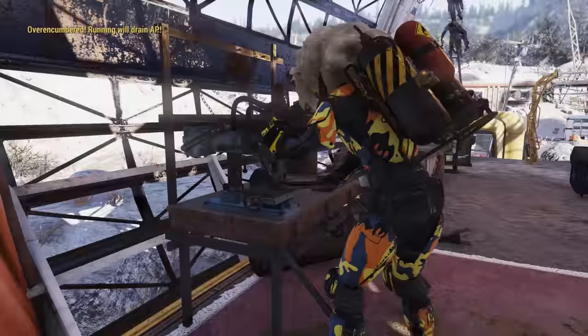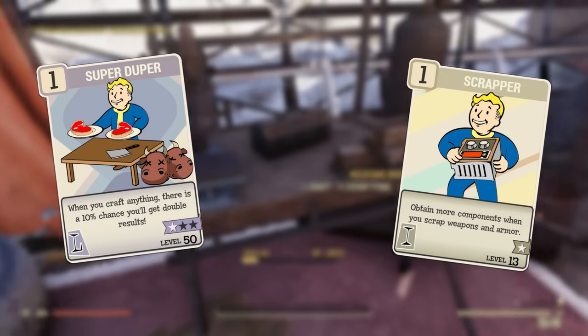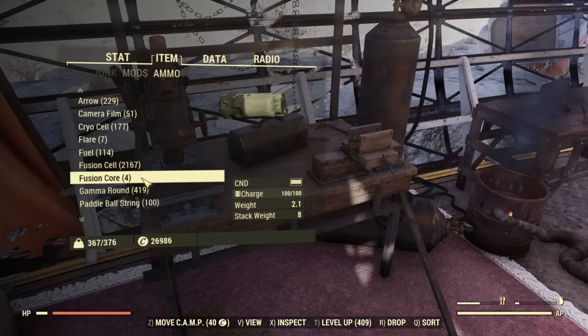Now this still is a bit costly with materials and you do need to know the plan, but if you throw the Super Duper perk on and the Scrapper perk, you can craft a few and then just scrap them again. You will keep the fusion cores and get some of those crafting materials back.